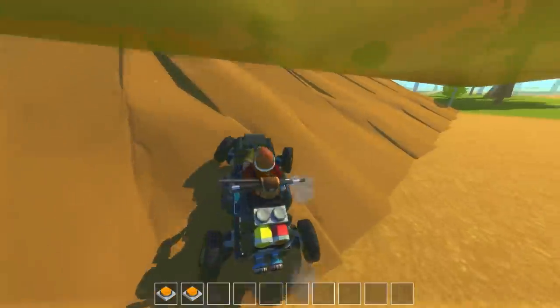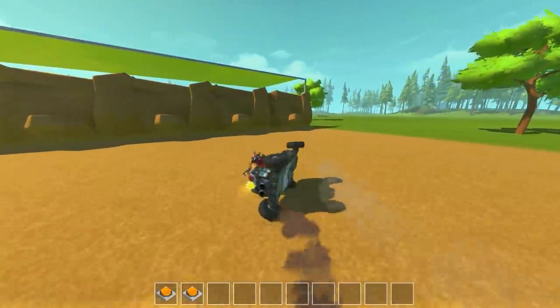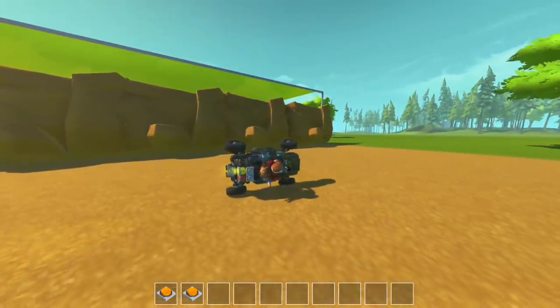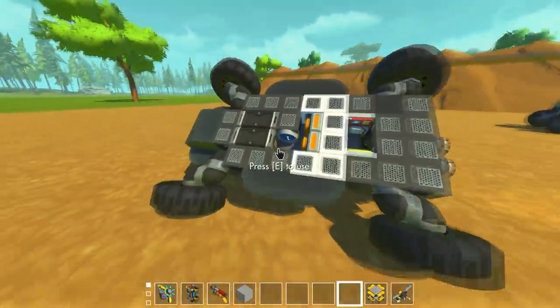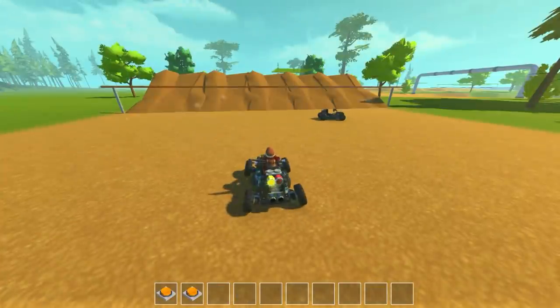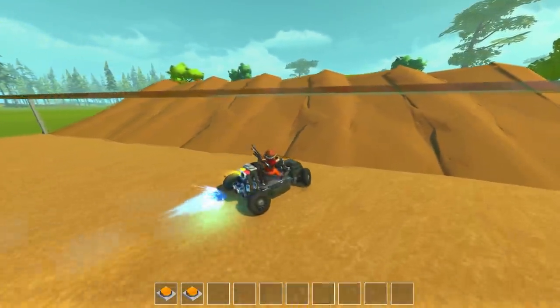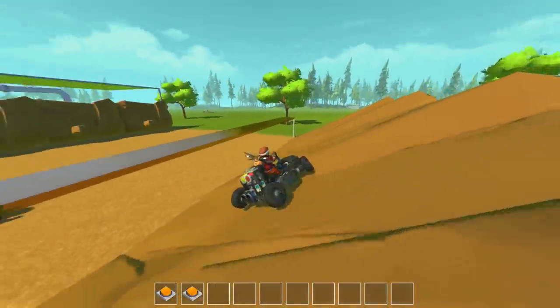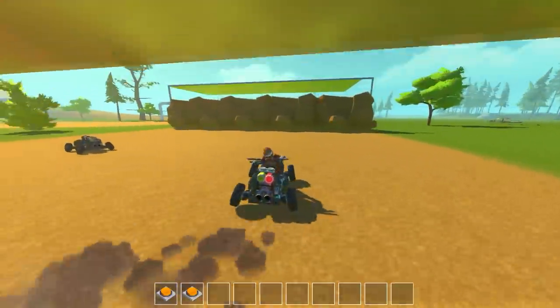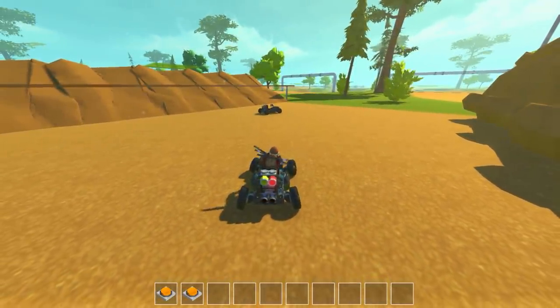Of course we could always expand these carts if we added a remote control block to them and had it transmit data to a base station. Each person would be on a different color or frequency so the cart would be sending and receiving data — we wouldn't have to have all the circuit on the cart, and we could have a lot more functions. If we wanted more power-ups that's probably how we'd have to do it.